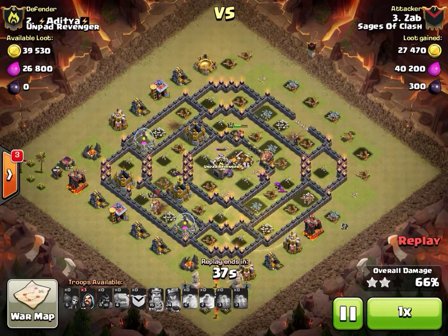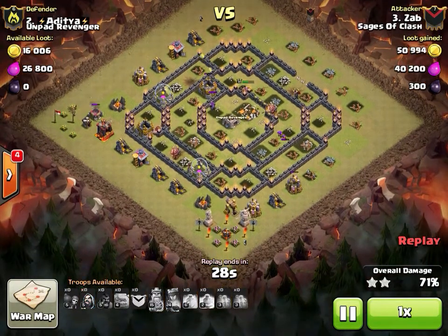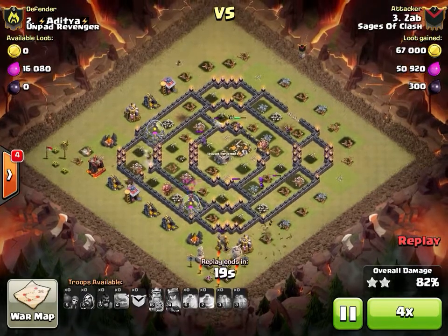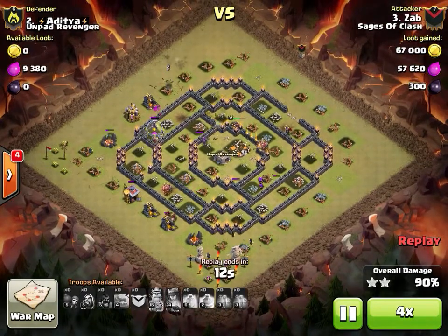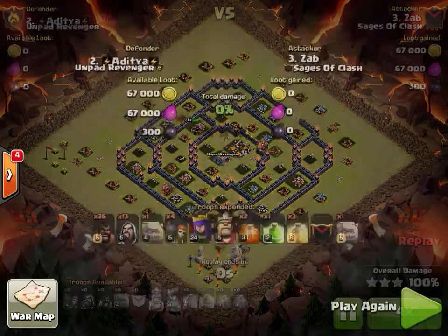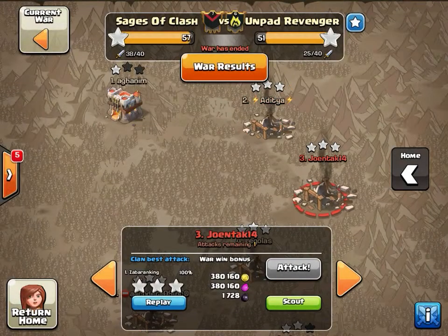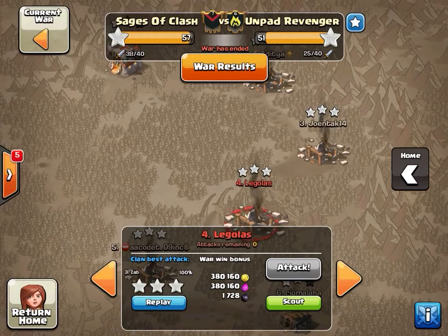He's got three Wizards in the bag - a little slow on his cleanup. He drops one up there on the Spell Factory and then drops the remaining two at 9 o'clock and 6 o'clock to speed up the cleanup process. Good attack by Zab, a couple of things you could tighten up. Usually the style is to cap at around eight Wizards - just enough to make your funnel and clean up and you'll be good to go.